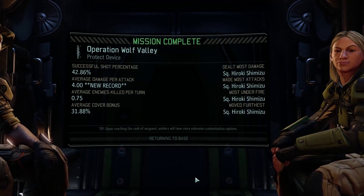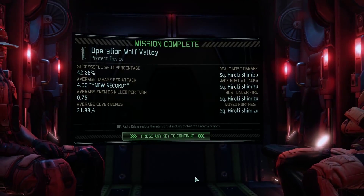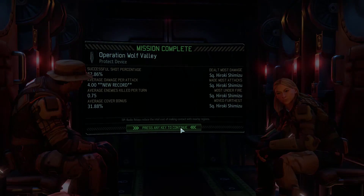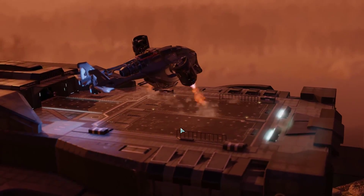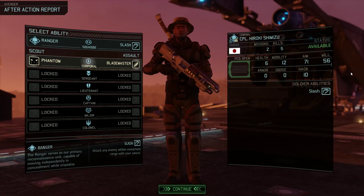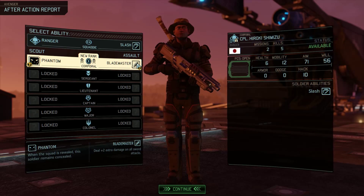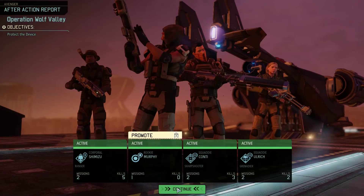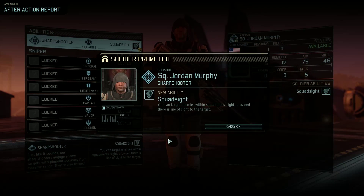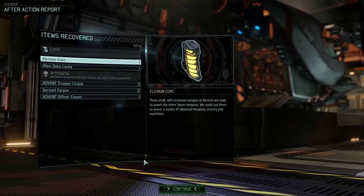We did pretty decent damage especially for early in the game — the shotgun and the sniper rifle really saved the day. It was flawless so we don't have to worry about anybody going in for wounding, and we get two promotions out of it as well. I like blade master — the plus two damage with the sword is very handy. At late game a sword wielder can chain kill five, six or more aliens at a time, and it can be devastating.